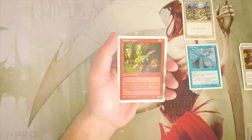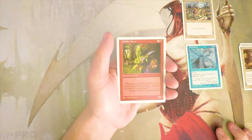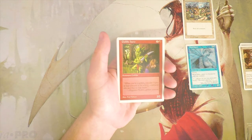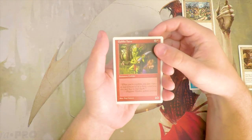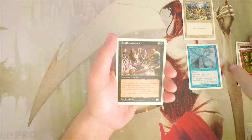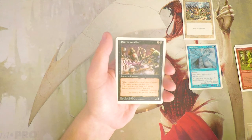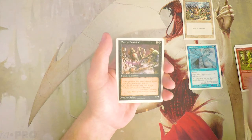Goblin Hero — this card's hilarious. It's a 2/2 vanilla Goblin for two and a red. It was actually a rare in a starter set, which I think is hilarious, but it's really bad — absolute garbage, worse than a Grizzly Bear, not worth playing. Scathe Zombies is a very similar creature: two and a black for a 2/2 vanilla. Not very exciting either. You do get zombie synergy — same with Goblin Hero you get goblin synergies — but in general, not very good.